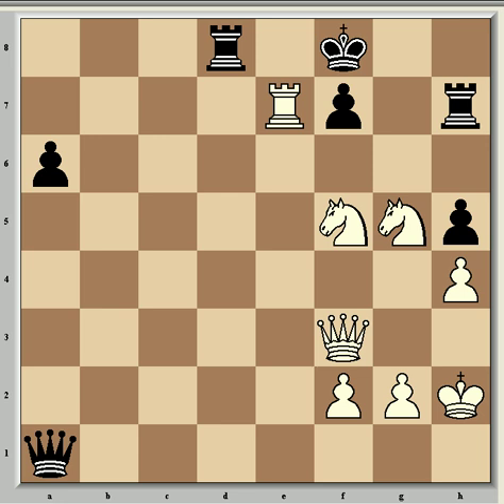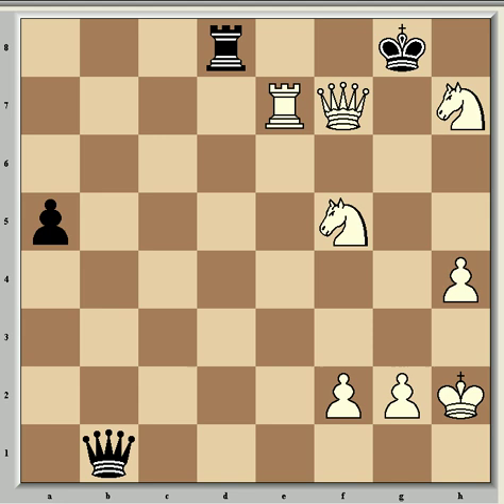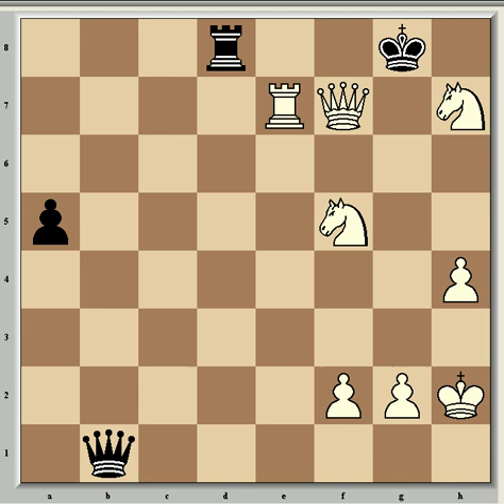The only move to avoid this is rook h7, but then there's knight g5, and black has to give up the queen with queen g7 — anything else would lose. For example, a5, then knight takes h7 check, king g8, queen takes h5, queen b1, queen takes f7 check, king h8, and queen g7 is mate. So it was another brilliant game from Bobby Fischer, and a very instructive example of how to punish your opponent if he fails to develop quickly enough. I hope you enjoyed that — please leave any comments or thoughts. Thanks very much.